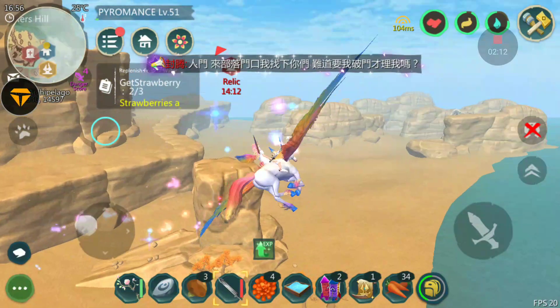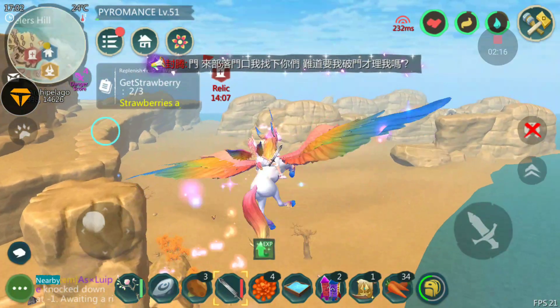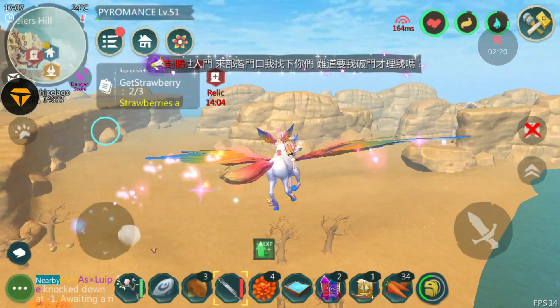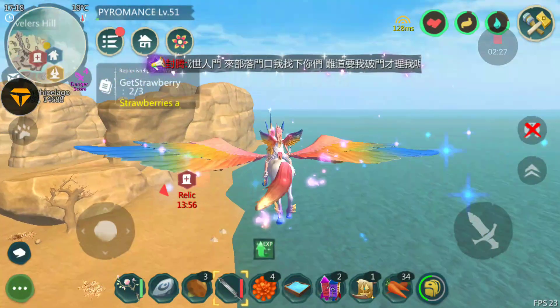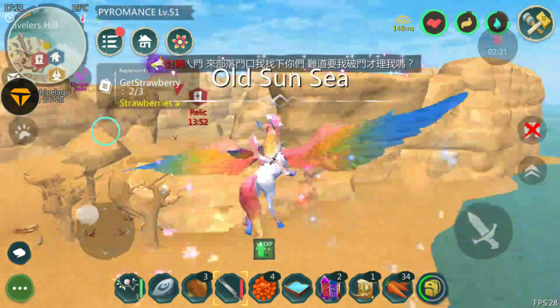It's 15,500 in speed — that is fast. I think the night dragon and the day dragon, their speed is 13,500, and the unicorn is 15,500. So this mount is pretty incredible — it looks magical, and unicorns are magical.